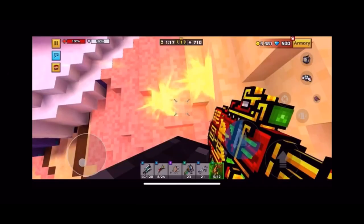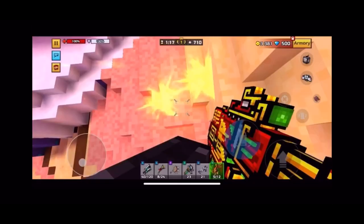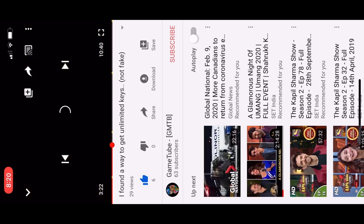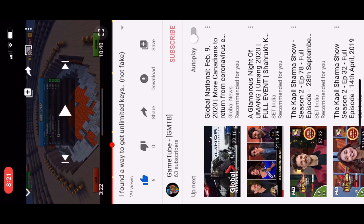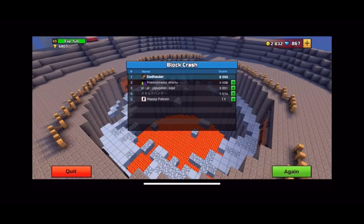Hold up, wait a minute. You guys are probably wondering how I got this many gems. So I had like 1,300 gems — four days ago I had like 500 gems. How did I get this many gems so fast? It's all thanks to this technique. If I go to Unlimited Keys and go to Block Crash, all of that. This is basically why and how I got the gems.